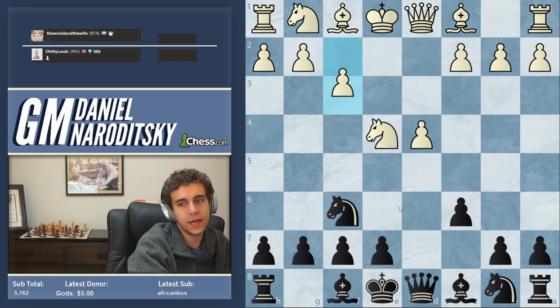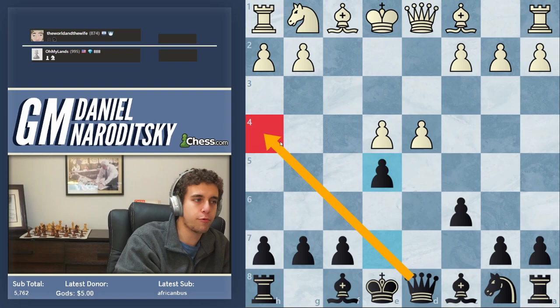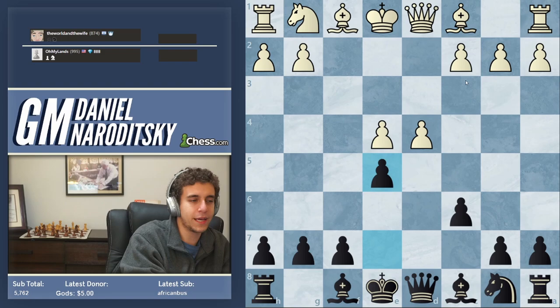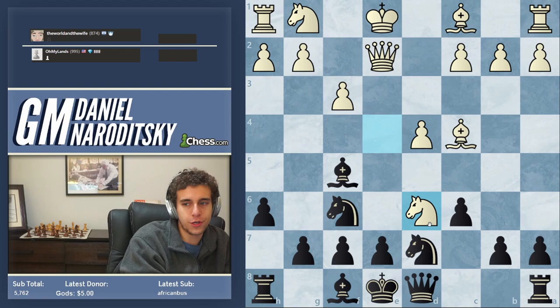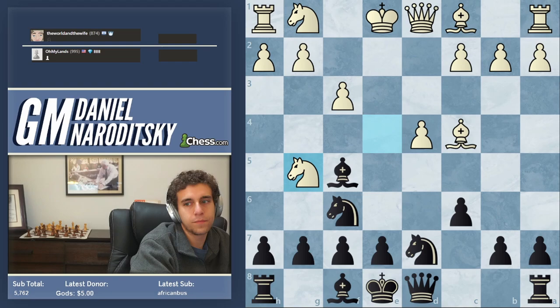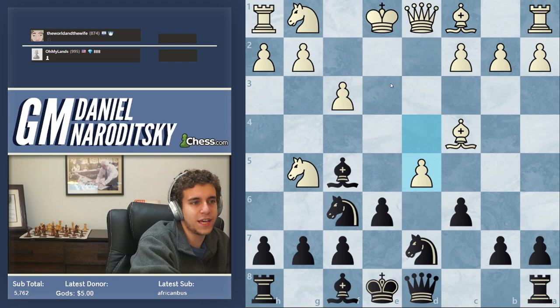He plays f3. Bishop f5 is our move — we also could have taken and gone e5. The idea is to open up the pathway for the queen to h4: in the event of dxe5, queen h4, white is in big trouble. There's a very famous trap where white plays queen e2 and threatens checkmate on d6 — we should play e6 to cover that square. Knight g5 by our opponent, then e6, and obviously d5 hastened the demise. He should have just developed his knight. Then we could have even played h6 and this knight would have nowhere good to go.